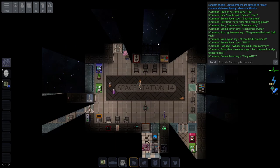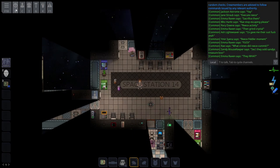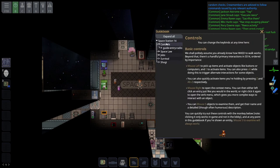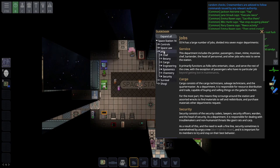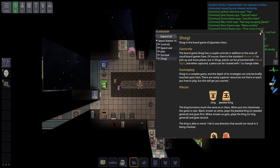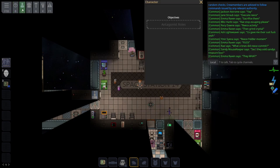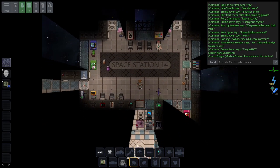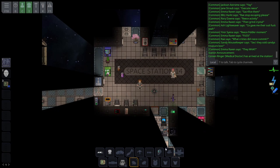Now I'll do a quick rundown of what the UI is. Top left is the guidebook - this is very useful for everything. You have your space law here, your controls, your jobs, and what each kind of does. It's not fully completed but it's pretty good. There's survival info and you'll want to check the antagonist section if you're ever an antagonist, but don't worry about that for now.